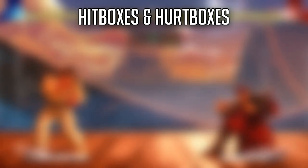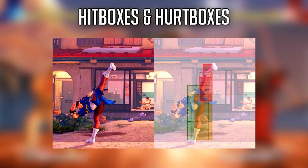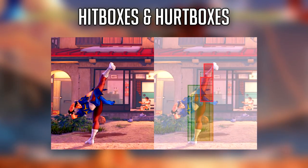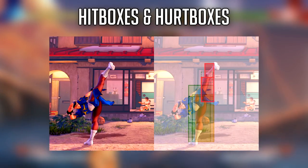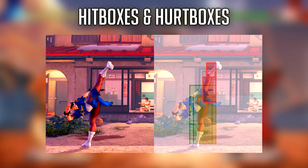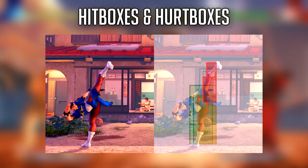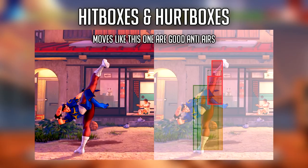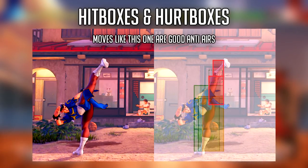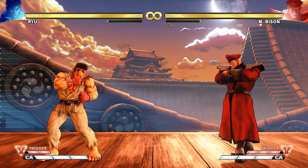A small disclaimer first about hitboxes and hurtboxes. A hit happens when the hitbox of a move touches the hurtbox of the opponent. Hurtboxes change dynamically based on what your character is doing — like performing an attack, jumping, or even standing still. So moves with hitboxes that extend past the hurtbox tend to be really good because they will win more often than trade. This is extremely important when you're looking for anti-airs.